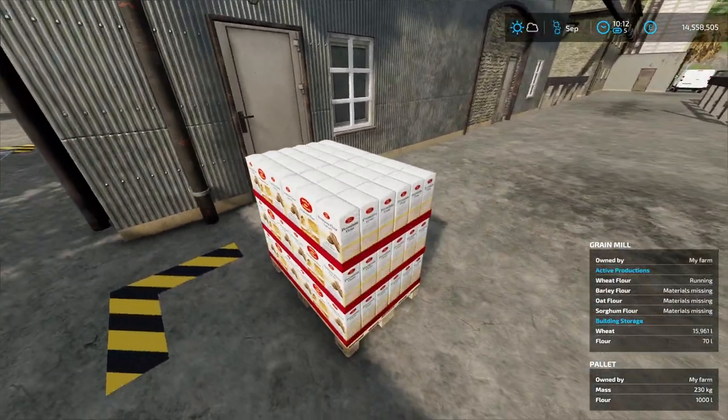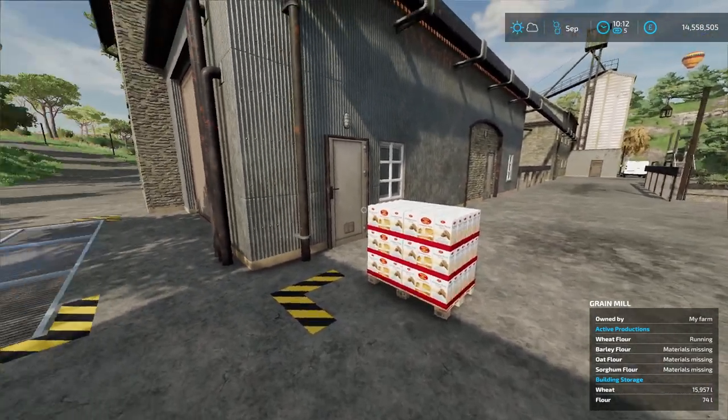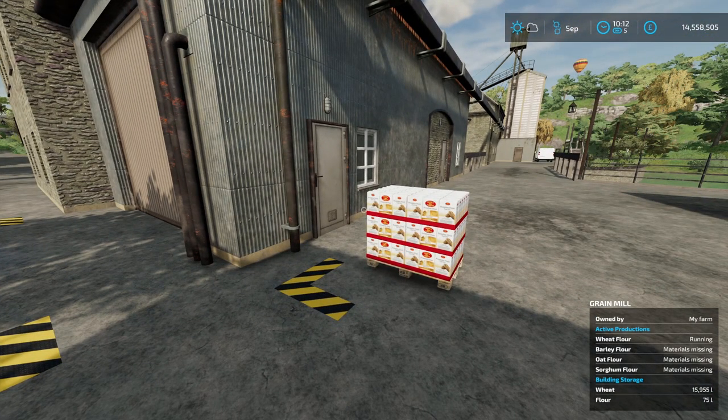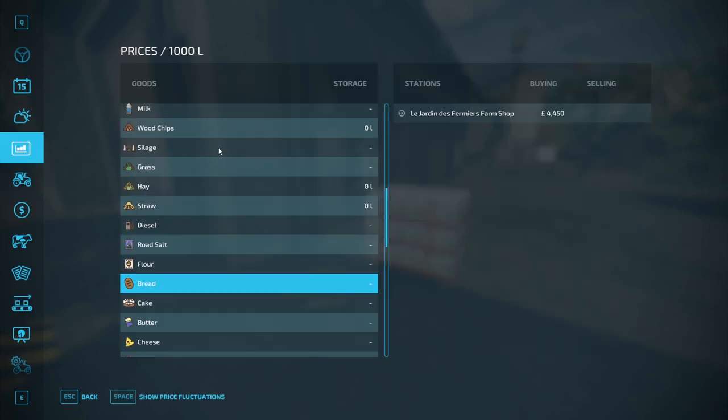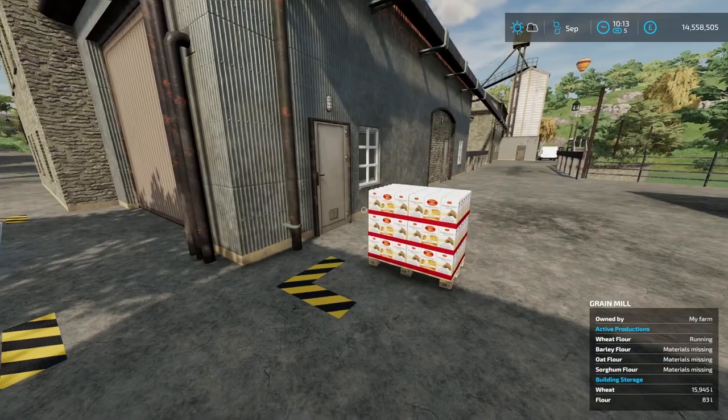Now you can come along with your pickup and a forklift or something and take it to the sell point. You find the best price on the map here, and you could take the flour to either of these points on the map to sell for money.